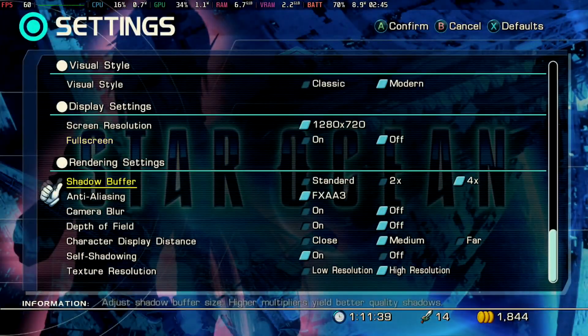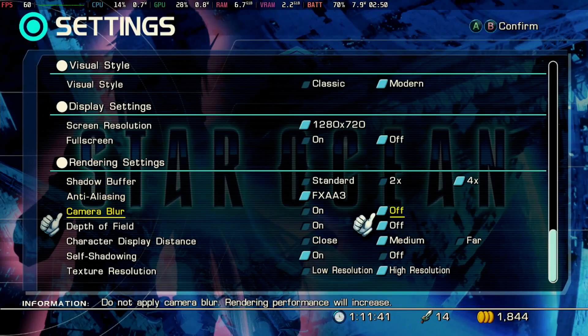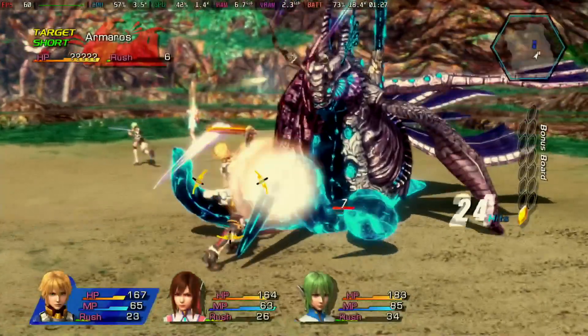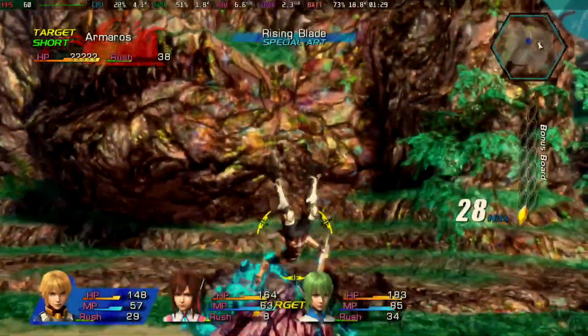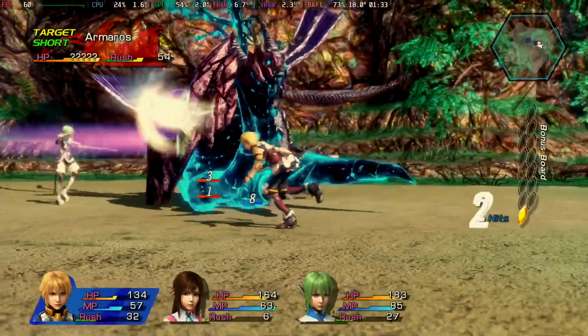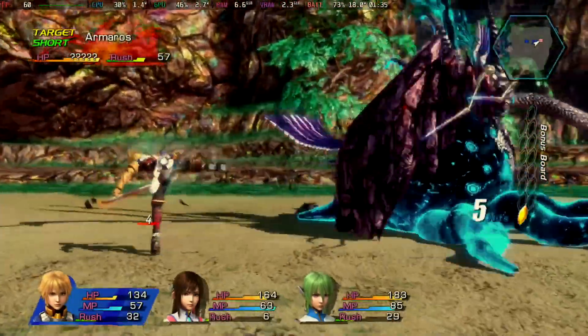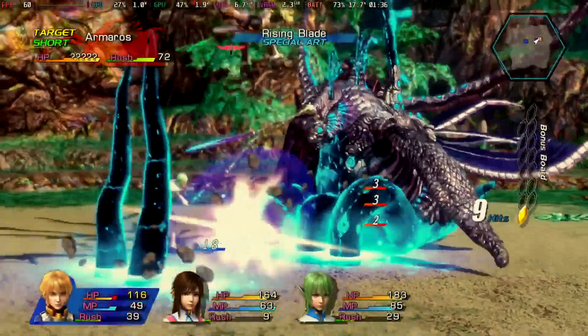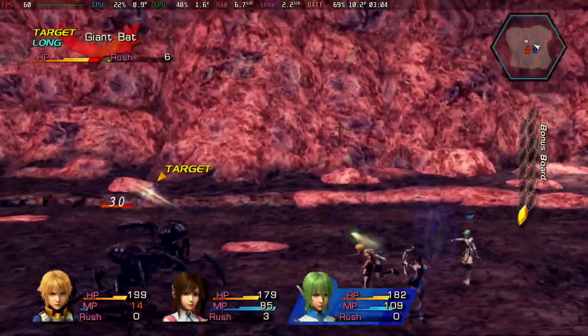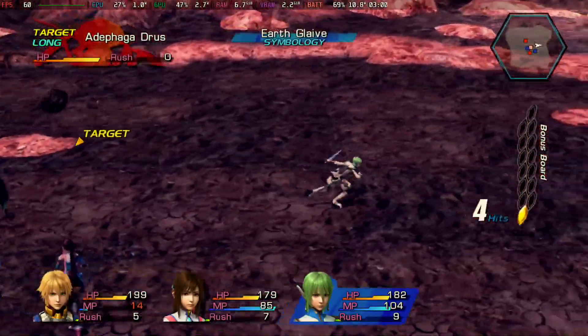Now if it's already perfect, what if we turn up everything — depth of field, vision, etc.? There is a little bit of change here, but not much. Most of the time it still stays at a stable 60 FPS, but sometimes when you're going through certain battle animations, it will stutter and drop down to about 45. Still very smooth, but not perfect. That's all I really have to say about performance, since we don't really have any trouble.